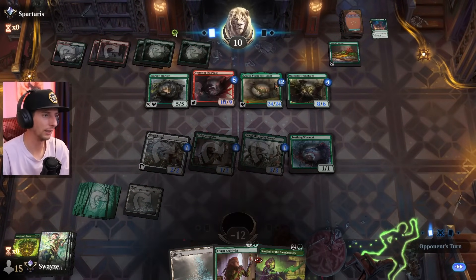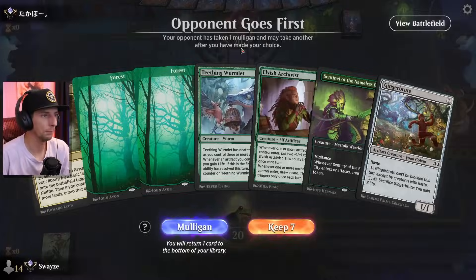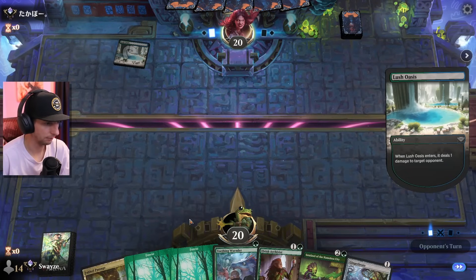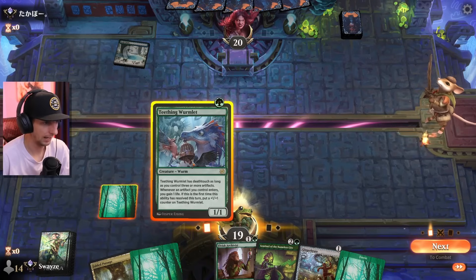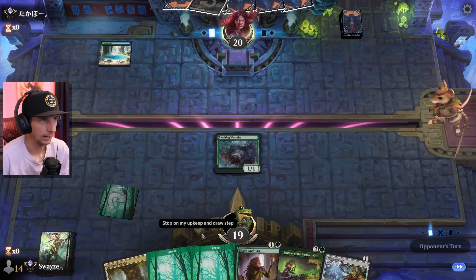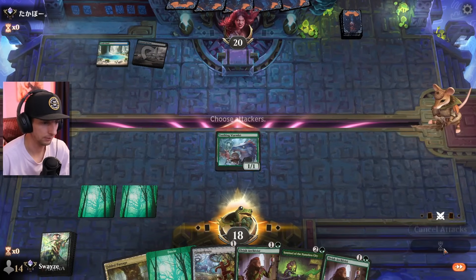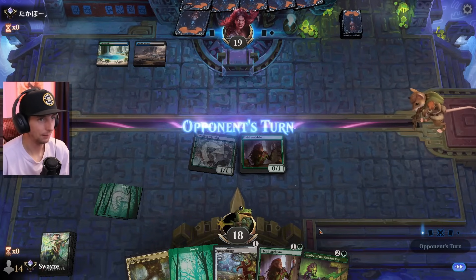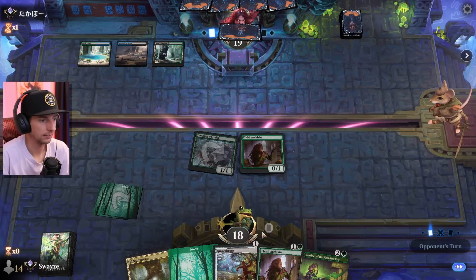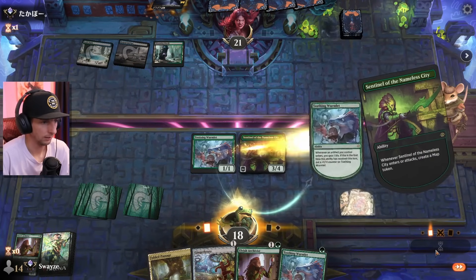Nothing has haste though — maybe they're just going face. Oh, 24 damage — I didn't realize they were going to get double counters before the trigger goes off with the terror. Not bad. The opponent is going first on this one. Hand looks kind of decent — I think we can go teething wormlet into ginger brute while we play the fable passage and then set up the sentinel. Definitely still going with the wormlet. Let's see, the opponent running soul-type colors is probably going to be doing some self-mill stuff. Archivist down. I'm telling you guys, we haven't hit one Ozolith yet — if we hit the Ozolith with the talent it goes crazy.